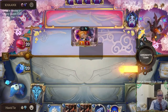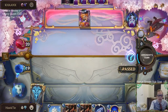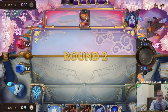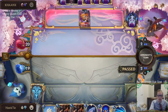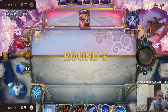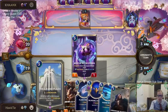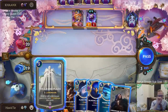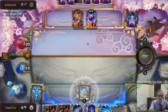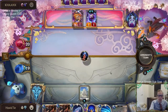I drew Blinding Assault so I can now challenge with it if I want. I'll just let them hit me one more time instead. Oh, that was maybe a mistake — letting them hit me one more time is going to kill my Blinding Assault either way.